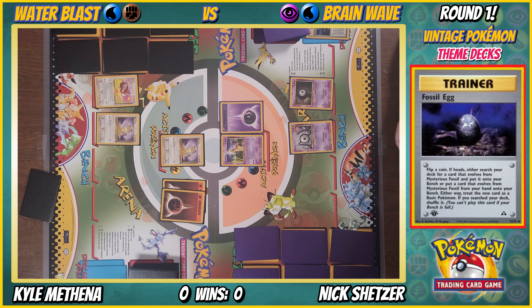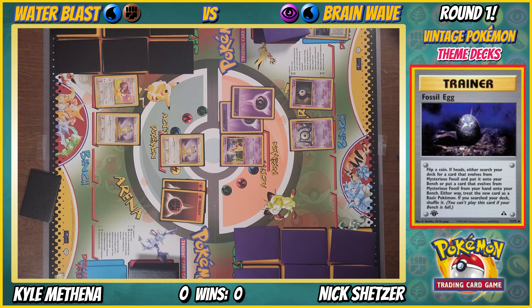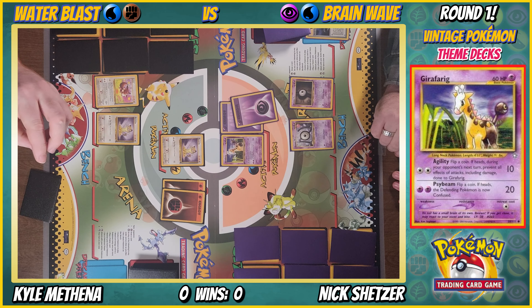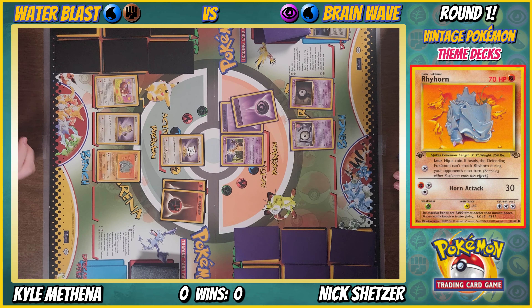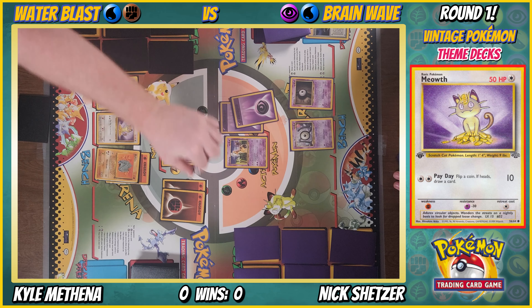Fossil Egg — I hope I get heads. Nope — tails. No Amastars for me. That ability completely shuts me down right now. It's so specific — if I had any other types it'd be fine. Playing a psychic energy, Psybeam — does 20 damage but I'm mostly trying to get heads for confusion. And I get confusion! Drawing a card — Rhydon. Fighting energy on Rhydon.